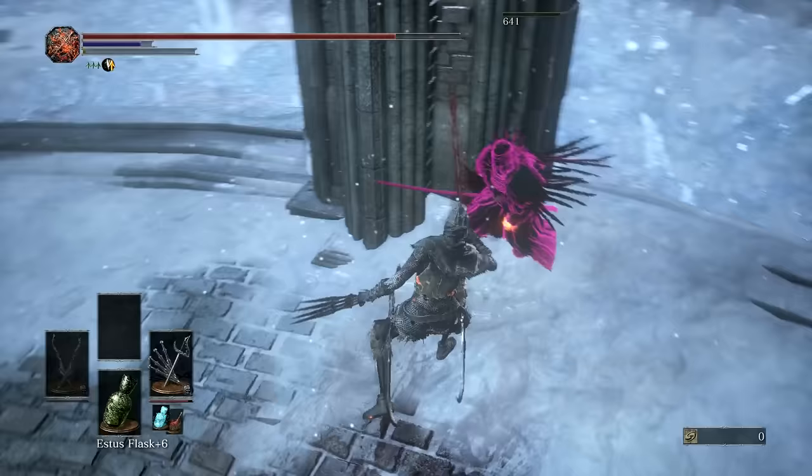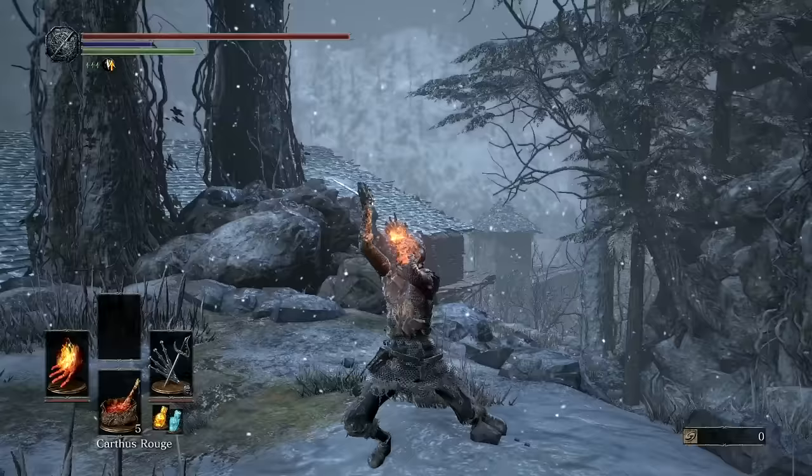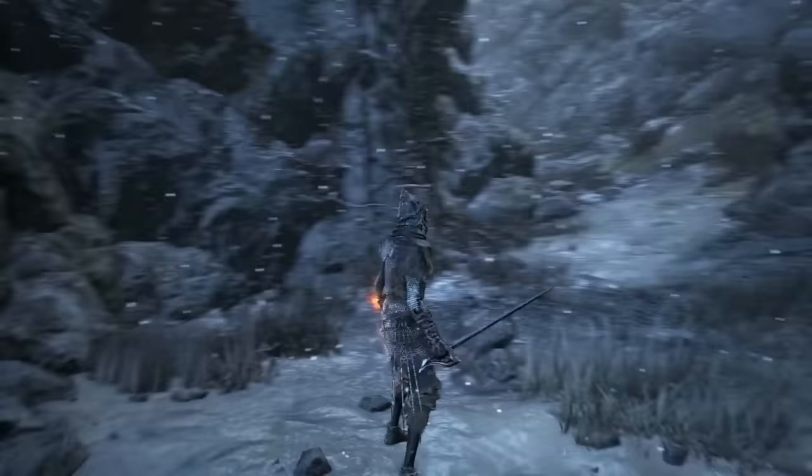Once you're done fighting pyromancer Dunnel, just plunge down from the plank and hurry home. The parting flame has a really interesting weapon art. You release your store of Death Echoes to gain a modest dose of Estus. To get this to trigger, you need to keep it in an active equip slot, then build enough Death Echoes for you to cast it.